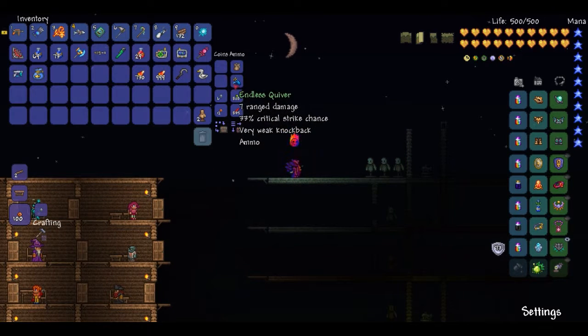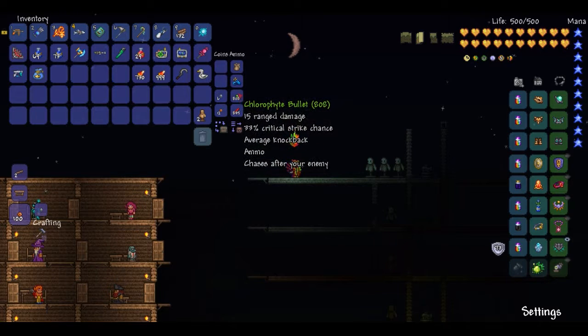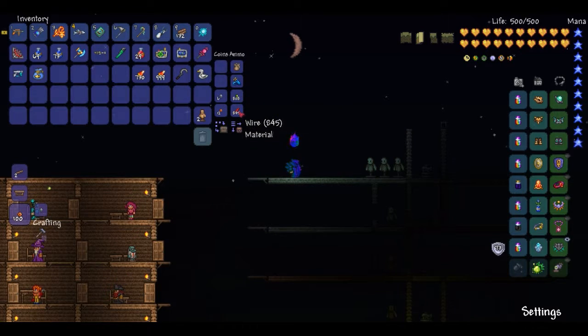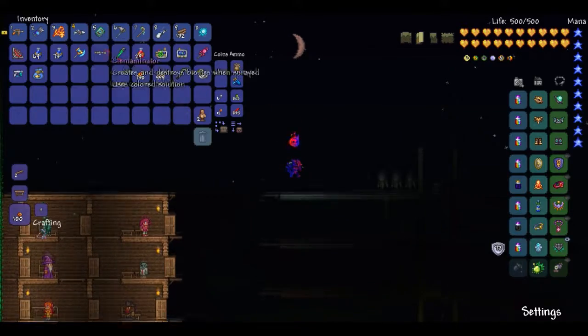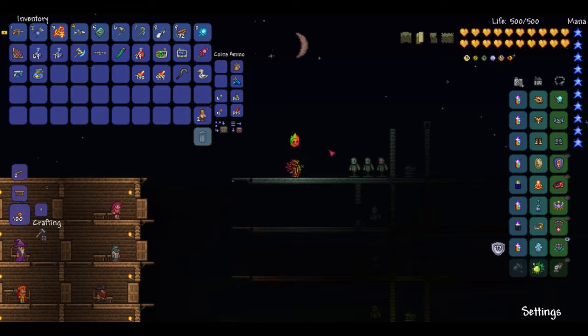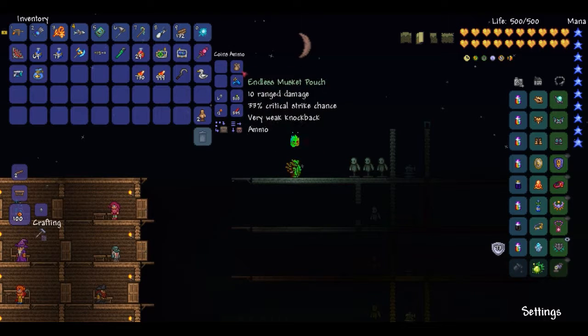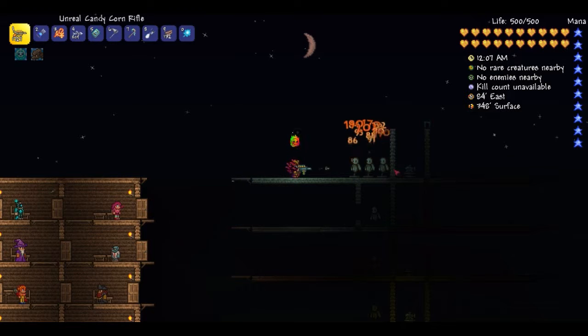If you also have a bow and the Endless Quiver, then you only have two spots. And if you have your special ammo and wires — because I always have wires on me — you won't actually have any space to put the Candy Corn in your ammo slots, so you'll have to hold it elsewhere. To be honest, I don't really have a problem with that.